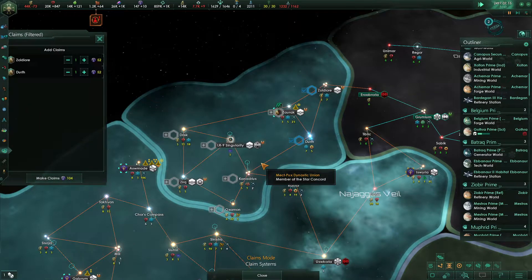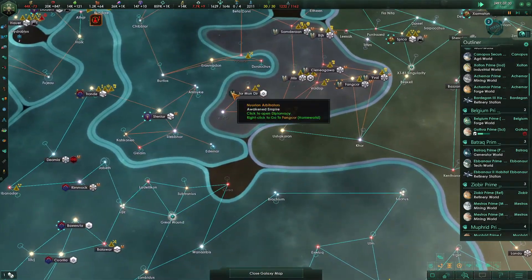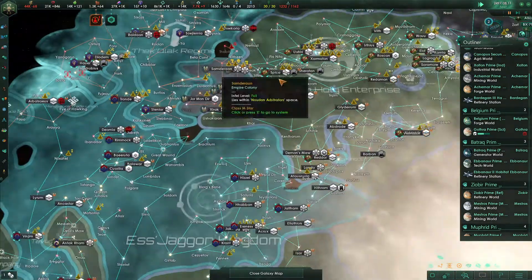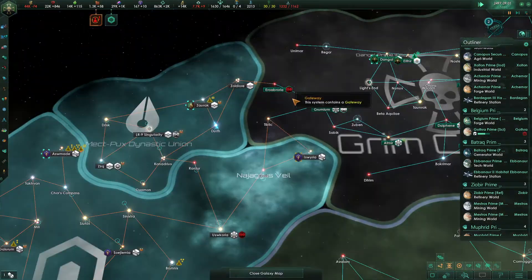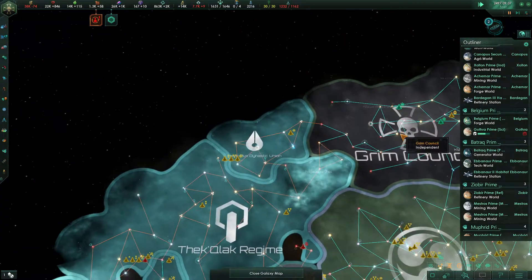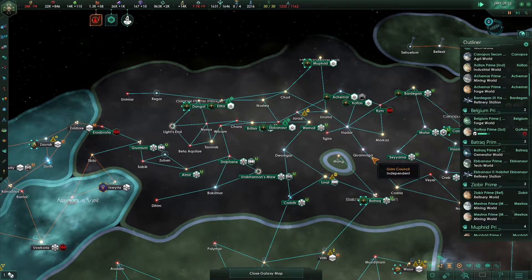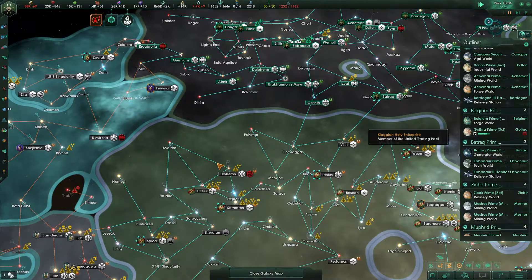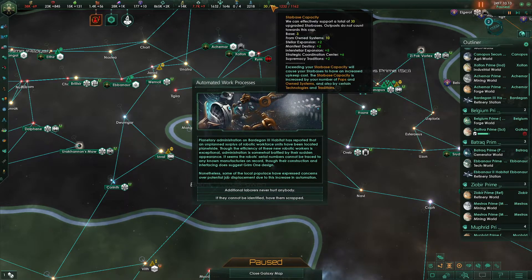We definitely need to make claims over here — it's going to cost quite a lot of influence, but we'll just bank that up for a while. I have a feeling the moment we declare war, these guys are going to intervene and we'll have to make a choice about whether we care or not. There's an unrestored gateway up here in our territory — how did I forget this? We'll get that restored. There's also one over here we may as well restore.